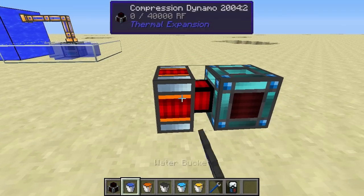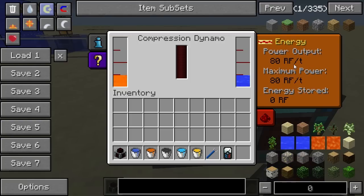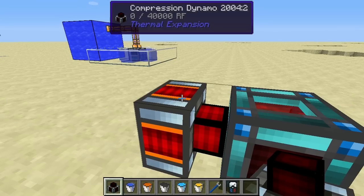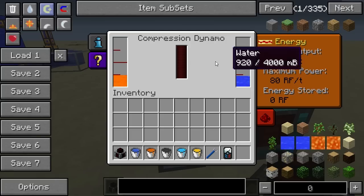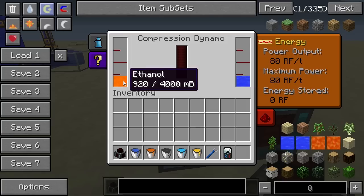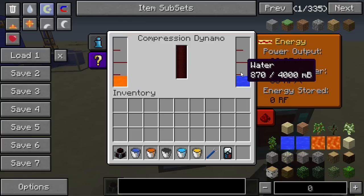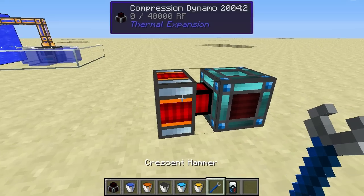The default coolant is water, so it's running now and generating 80 Redstone Flux per tick. All of the other dynamos generate 80 Redstone Flux per tick as well. It's slowly processing both the coolant and the fuel. The fuel is being processed a little bit faster than the water, but there might be better coolants to use.